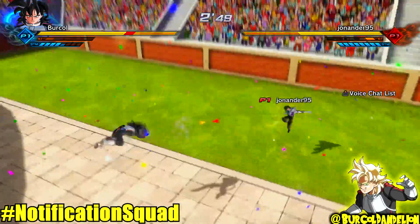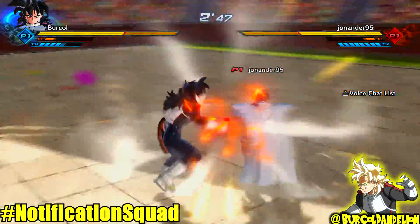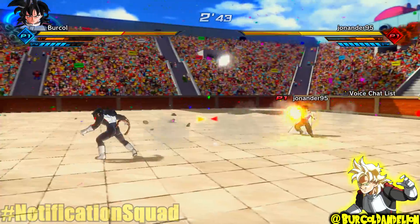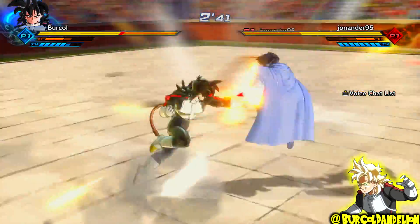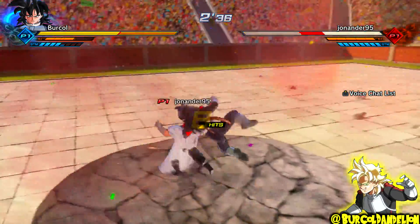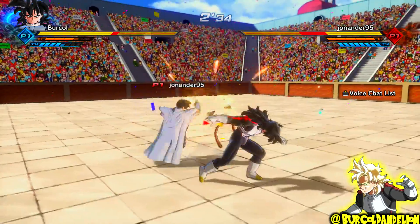So for this moveset: Divinity Unleashed, Drain Charge, Mighty Explosive Wave, and Sudden Death Beam as my four supers. Super Saiyan and Hyper Movements as my Transformation and Evasive. And for my two Ultimates, I have Last Emperor and Emperor's Death Beam.